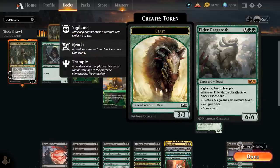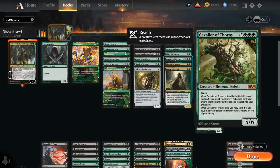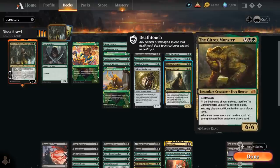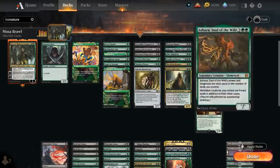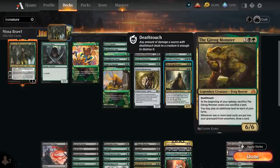Elder Gargaroth is just a great creature in general with a lot of useful abilities. There's Cavalier of Thorns, which helps us ramp and put additional cards into our graveyard to potentially reanimate with Nissa. We've got the Gitrog Monster — very synergistic, a 6/6 with Deathtouch, forcing us to sacrifice a land at the beginning of our upkeep, but then we get to play an additional land each turn. Whenever one or more land cards are put into our graveyard from anywhere, we draw a card — very synergistic with fetch lands and ramp cards like Springbloom Druid. Getting to play two lands is also great with Landfall.